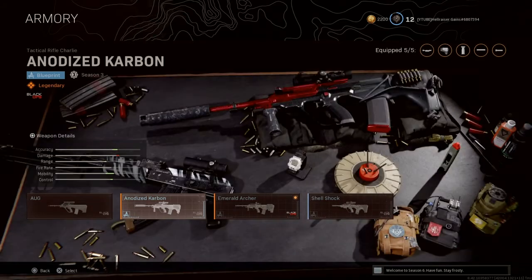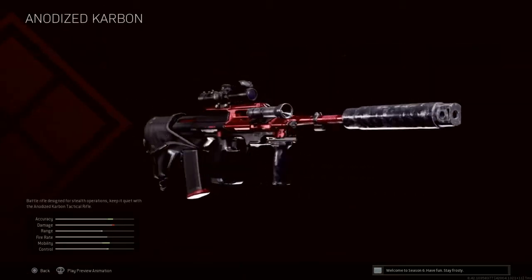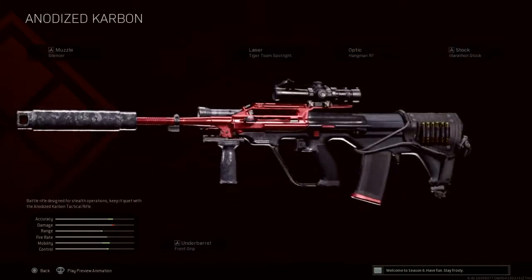Last but not least is the Anodized Carbon. This is the one that a lot of people saw and got interested in the AUG because it's very nice. A lot of people will play with this one, especially streamers, and people will wonder what weapon it is. This is the AUG — as you can see, it's very nicely made, very clean, very crisp.